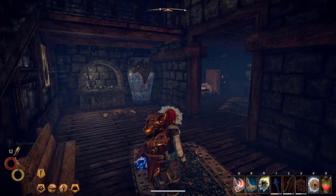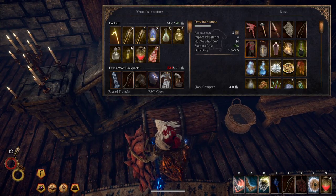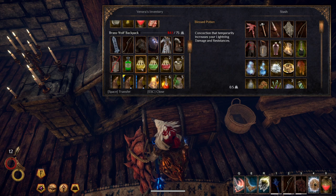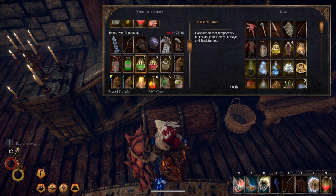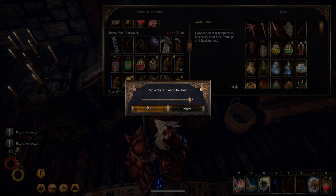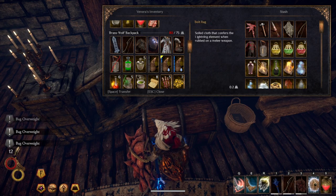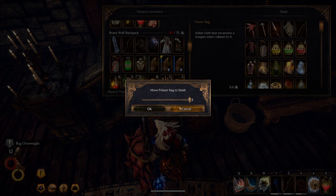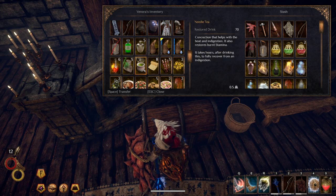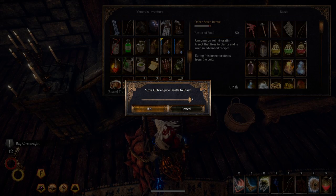Welcome back to Let's Play Outward. I forgot to do inventory management. I don't know what that voice was. I guess I can store those warm potions now too. I've got varnish, I'll take those over rags. Do inventory management.